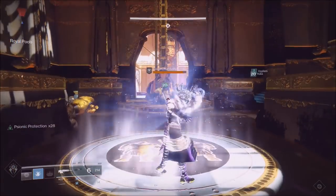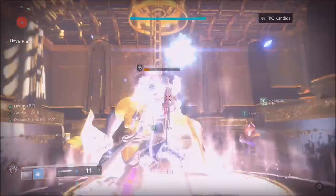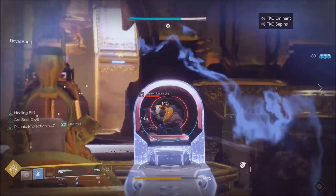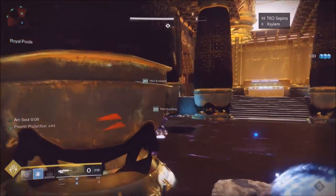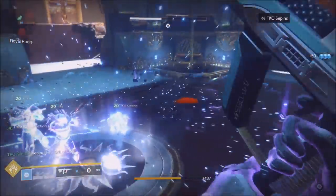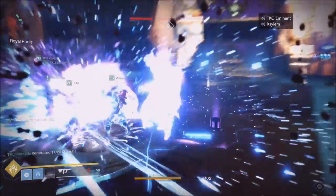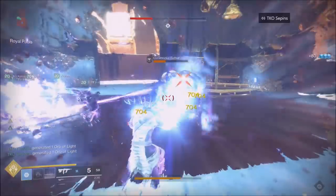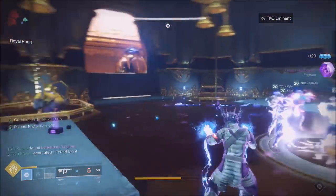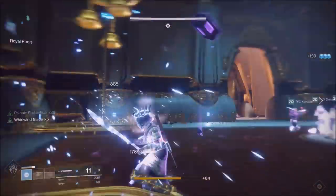My weapon setup is a Risk Runner, which is really good, a sword, and a scout rifle as my primary. Really any weapon you like you should use — I do not recommend snipers for this part of the raid; snipers need a buff and aren't doing well. In the second phase we're going to be killing everything else. I really hope you enjoyed this — every phase I'm going to put out the best tutorial guide. Share it and help the community understand this raid. It's a beautiful raid — good job Bungie. See you guys in the next video, thank you so much for watching, peace out.